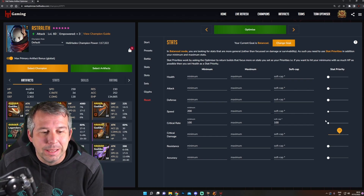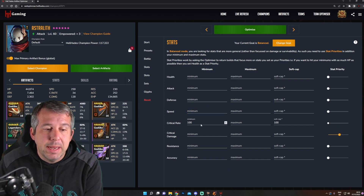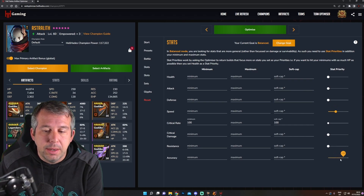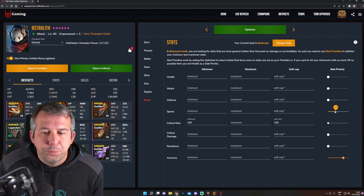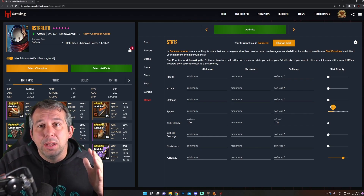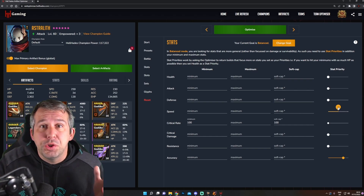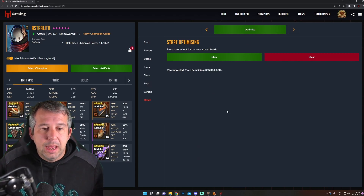A lot of people, if you really want to use the 'Balanced' build properly, you would just have one main stat you absolutely want to hit, and then say 'I also need speed and I need a lot of accuracy.' If you want to get even more technical with it, consider it like this: plus four means you're looking to find on average one roll of that stat; plus eight, two rolls; plus 12, three rolls; and plus 16 basically means you want quad rolls. That's pretty much the way you would do it. So I would set it up like this, hit 'Optimize,' and it works.